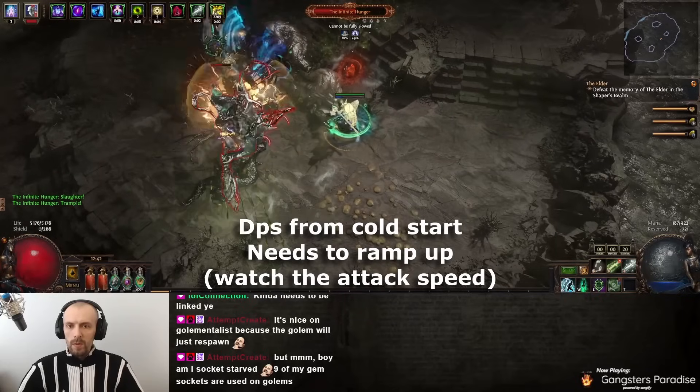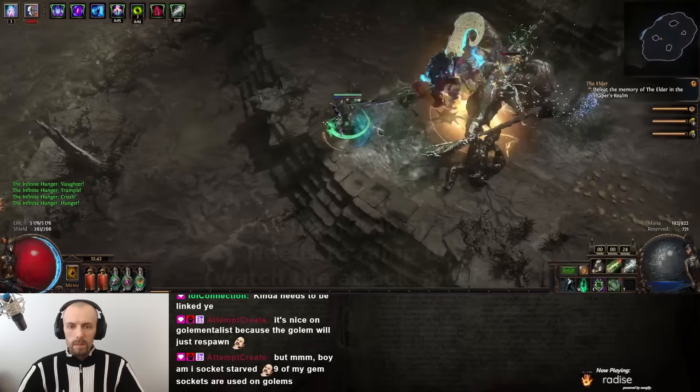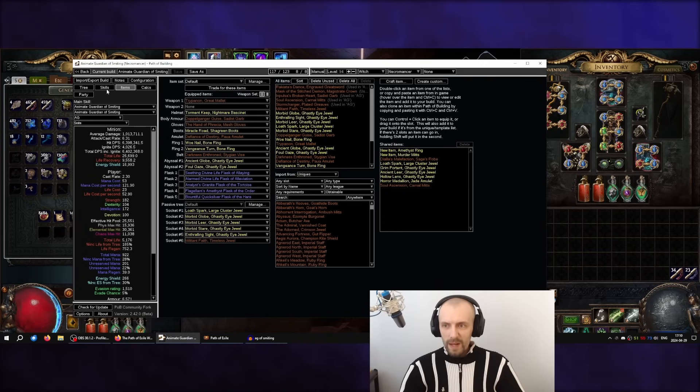I am only using three spectres and they are only for utility. The damage in PoB is shown against enemies on low life because I am using Punishment curse. But this is not min-maxed - I am lacking quality on some of the support gems, and you can definitely squeeze out a lot more damage.